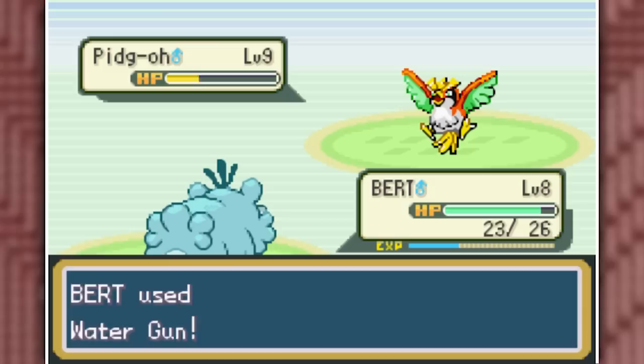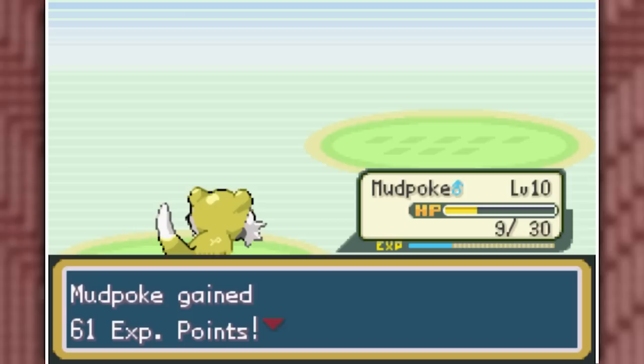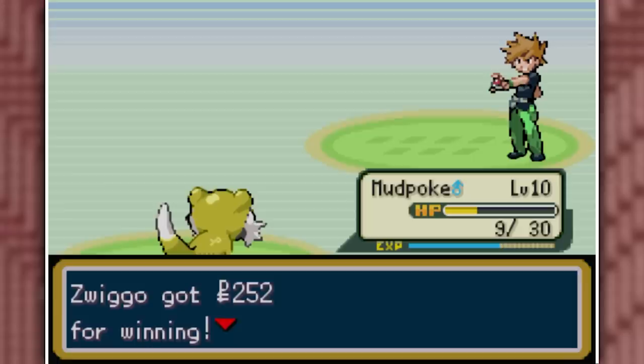We added Bert to the squad and went to check out the Pokemon League, but got stopped by our rival again. He now has a Pidgey-Ho-Oh fusion that's probably going to turn out amazing once it's a Pidgeot. Bert drowns it with Water Guns, then Bulbasect gets destroyed by Mudpoke, and our rival is defeated. I'm going to allow myself to capture one shiny after every gym badge.